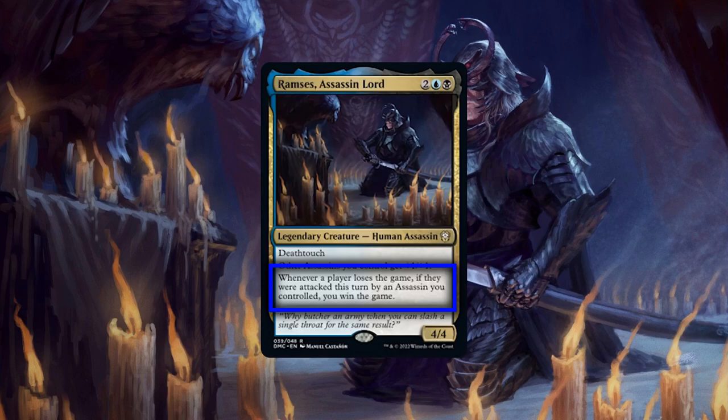But Ramses' second ability is why we're here, as it effectively turns the game from a fatal four-way into a singles match with occasional outside interference. Which means, so long as we control Ramses, we need to only eliminate a single player instead of three to ensure our victory. And while yes, this is a very powerful ability, there are a few caveats that need to be kept in mind. Since we only get to win the game if we eliminate that player on the turn we attack them with an assassin, so while it may be tempting to focus all our resources into picking a single player's board apart, if we don't have the means to win on our turn, then all we've done is provide our opponents with a clear path for them to knock them out instead, leaving us with fewer resources and still two other players to contend with.